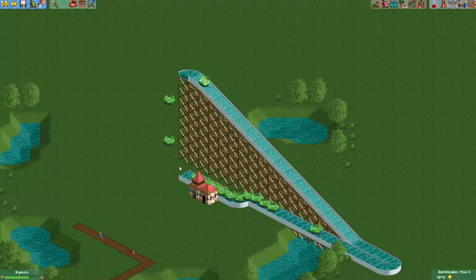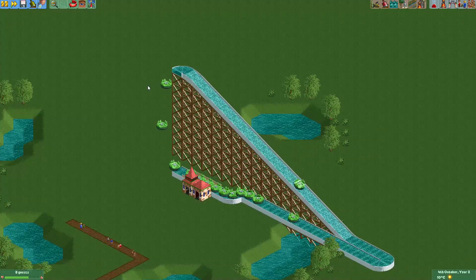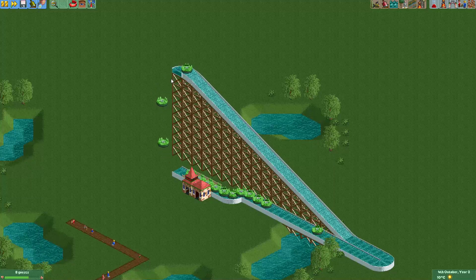I actually saw in one park that people used a ride that had trains that looked like track pieces, and they would synchronize it with this track so the track piece would always be under the boats — and it actually looked like there was an elevator bringing them up. But of course, that's very tricky to build, and I'm not sure which park it was, so I can't really tell you where to find those vehicles that look like track pieces.